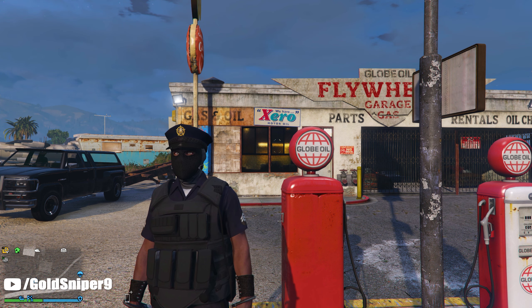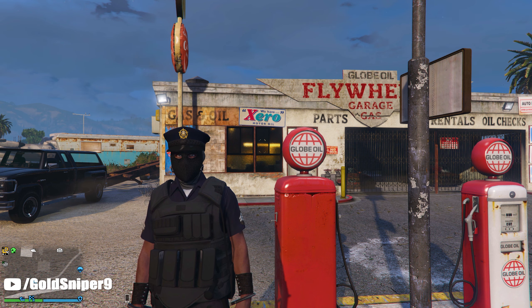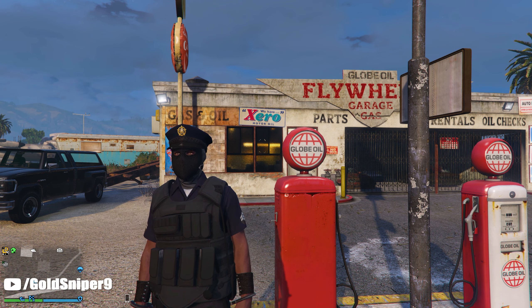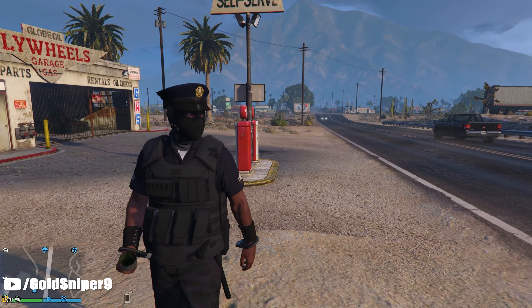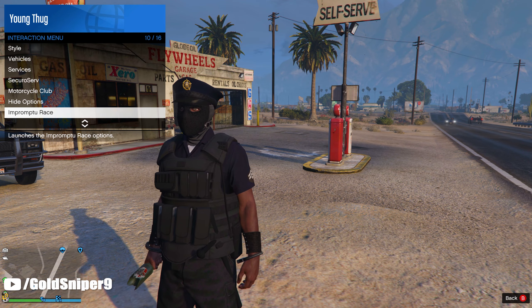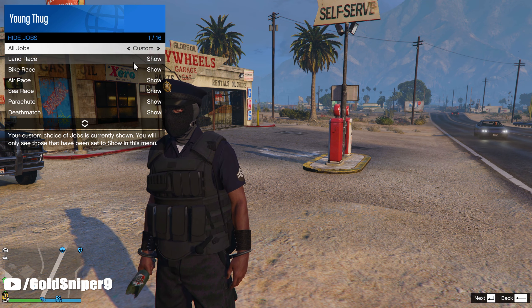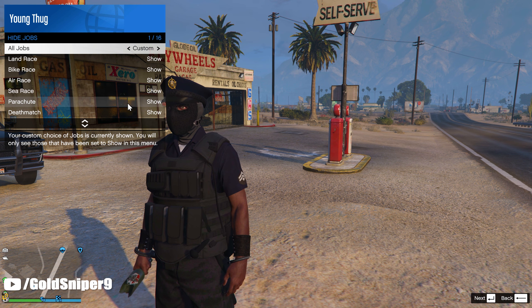First things first, what you guys are going to want to do is make your way into GTA 5 Online. Now, this does work inside of a public session or an invite-only session, just so you know. What you guys are going to want to do is open up your interaction menu. Once you get inside, head down to hide options and make sure all of the jobs are set to show, so that you can see these job markers on the map — because if you can't see the jobs, you will not be able to do this glitch.